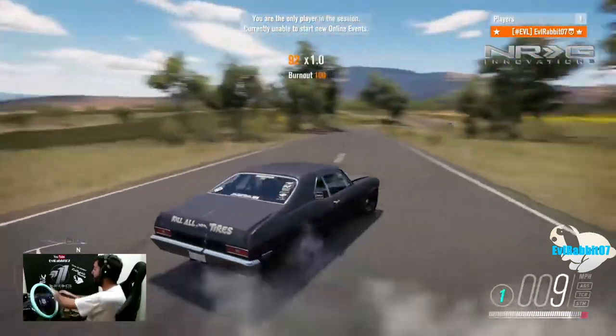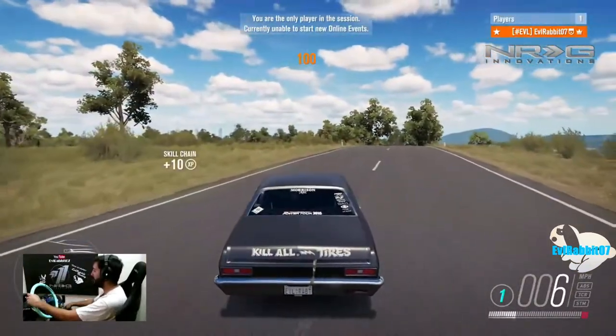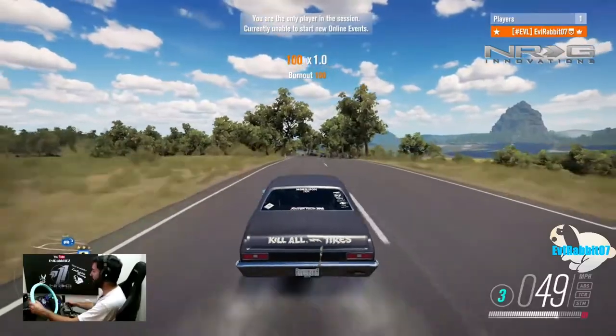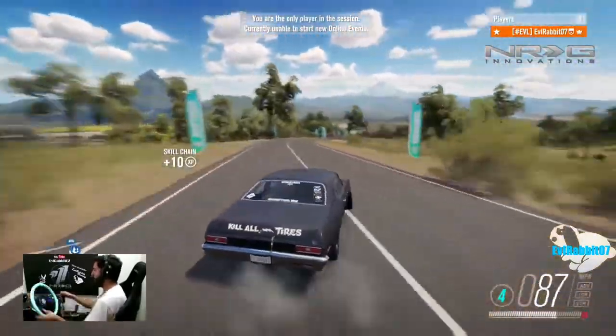We are in this 900 horsepower Napalm Nova and we're going to do a drift zone hunt today. We're going to try and beat some of my top scores in this Napalm Nova and see if we can beat some of my top drift scores on a few of my favorite zones. We're going to start here on the twin hairpins — probably my favorite drift zone.